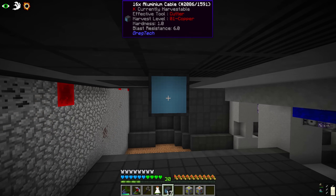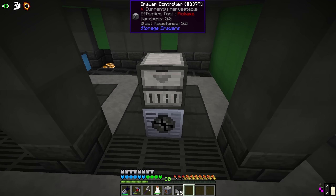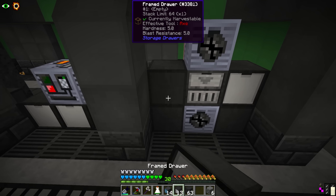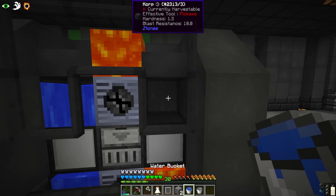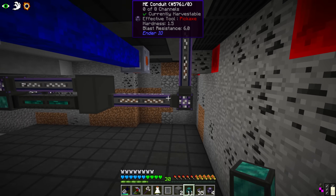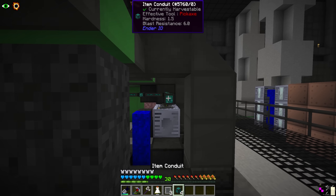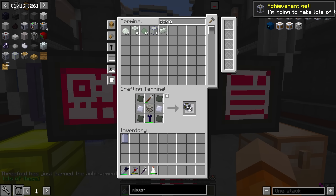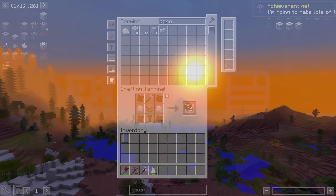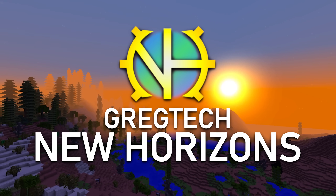In the last episode we took on a fun project to fully automate the blocks which we use for building. We now have Corp, Aegon, Mist, Concrete and Basalt on passive. Building and developing new rooms will be needed for us to achieve our goals and set up the required chemical processing lines moving forward. The Platinum line is the next big chemical process and our medium term goal, but before we can build it we're going to need to tackle some more automation, planning and resource gathering.